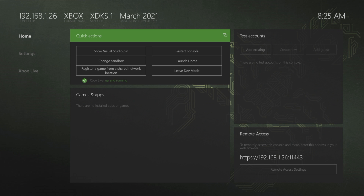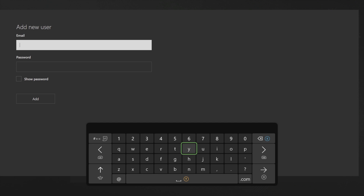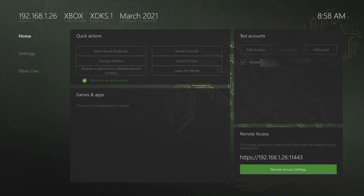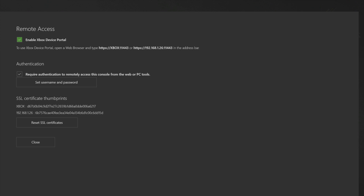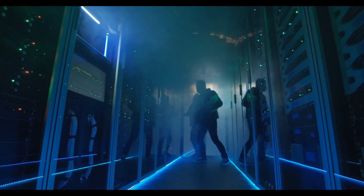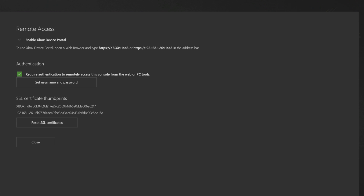If this is your first time seeing an Xbox console in developer mode, don't worry — I'm going to walk you through the steps to get up and running. You'll need to add your developer account into the developer app. Come over to 'Add Existing' and select it with the A button, then use the virtual keyboard to add your email address and password. Next, navigate to Remote Access Settings with the D-pad and select it. Make sure 'Enable Xbox Device Portal' is checked — it should be by default. Note that only consoles on your immediate network will be accessible. When done, select Close with the A button.